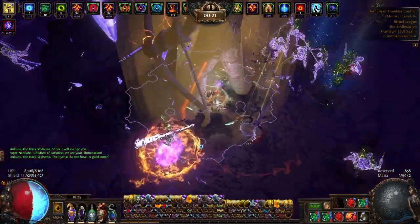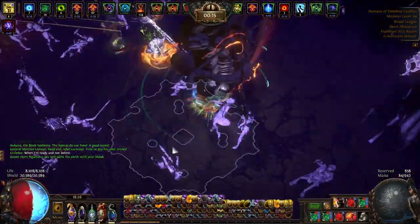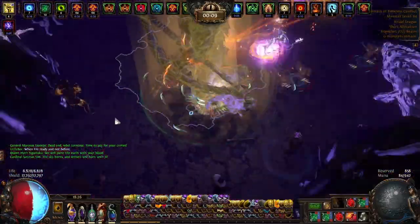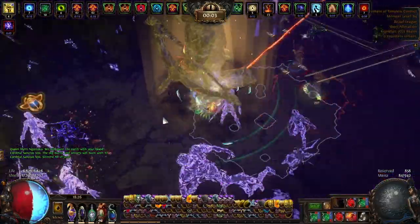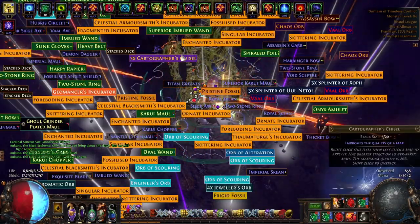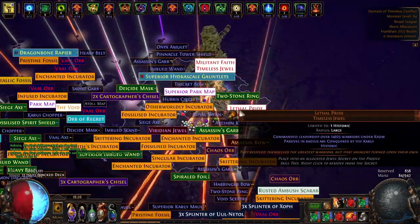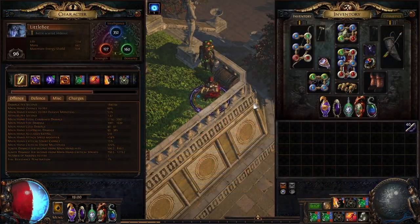The negatives of the build are that it cannot really do bosses, and it cannot do content without your Headhunter stacks. For example, if you're doing Simulacrum and it's wave 20 but on wave 19 you took time to stash your loot, and then Kosis appears on wave 20 — just exit. The build really needs to ramp up and kill a few packs first in order to gain buffs and become stronger, so those are the positives and negatives.